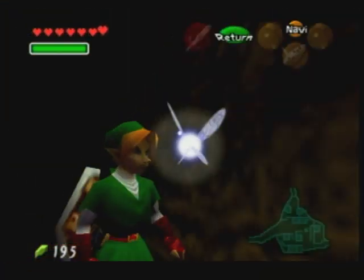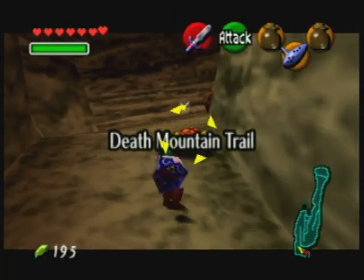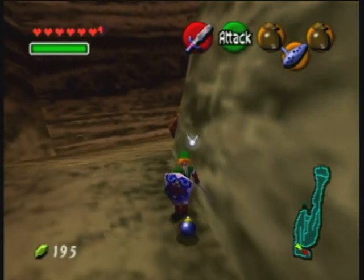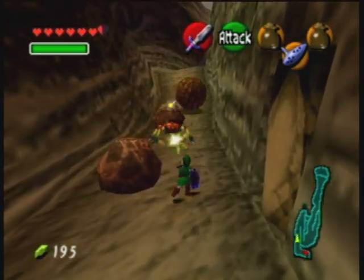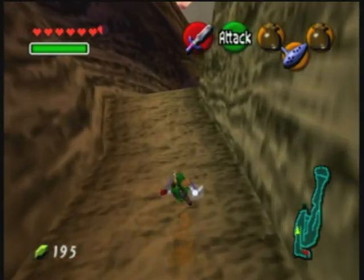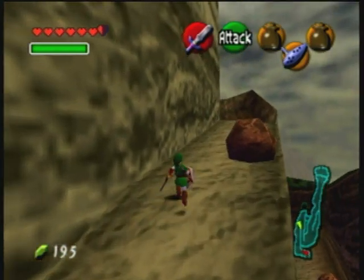And of course, Navi says the cloud over Death Mountain — there's something strange about it, obviously — so that's kind of your cue to get over here. I think the game also just anticipates you to want to either run around and explore and find things on your own, which a lot of games did back in the 90s, or they expected you to revisit the areas that you've already gone to. I think that's a bit likelier.